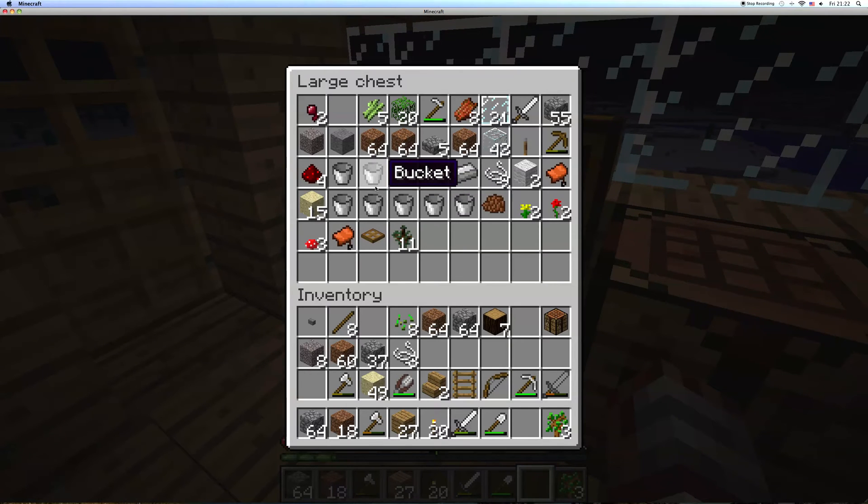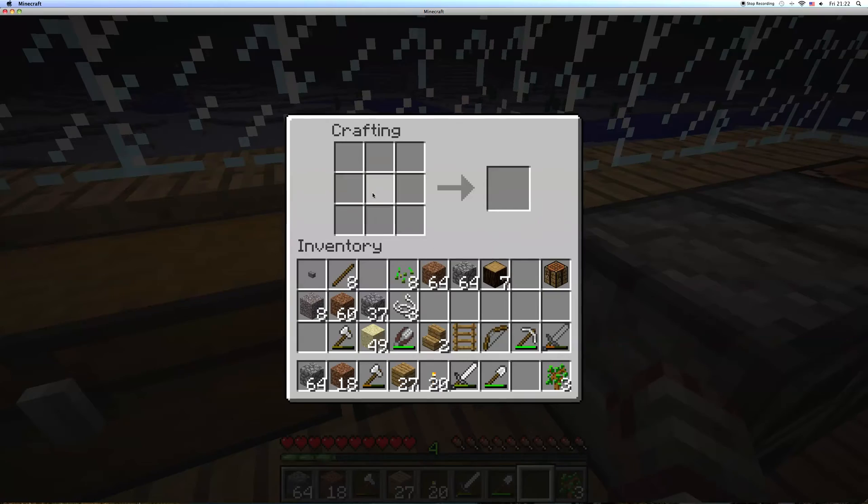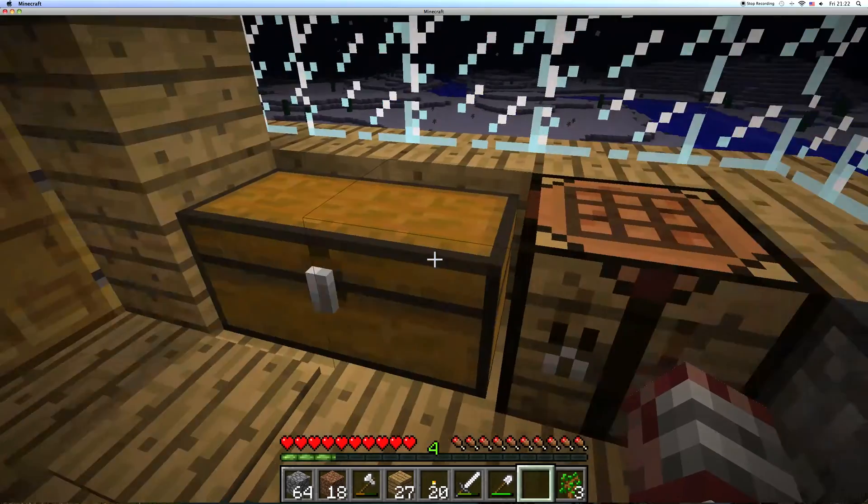In the dungeon chests I found redstone, all of these buckets except for one which I made in episode 3 or 4, 2 saddles, cocoa beans, and string. I used some of the string to make wool — you just place it in a 2x2 fashion and then you get wool.